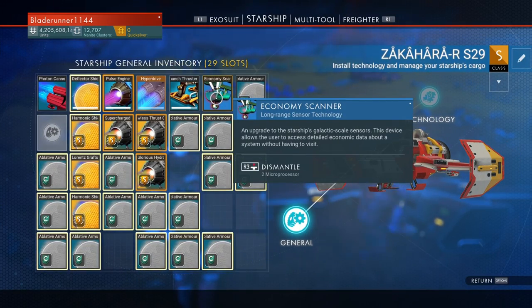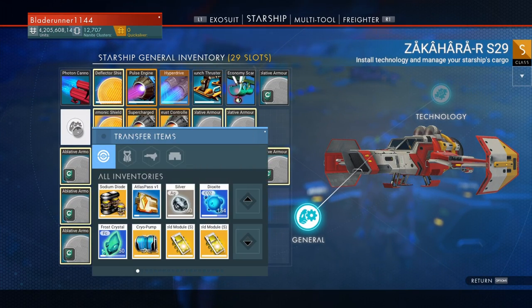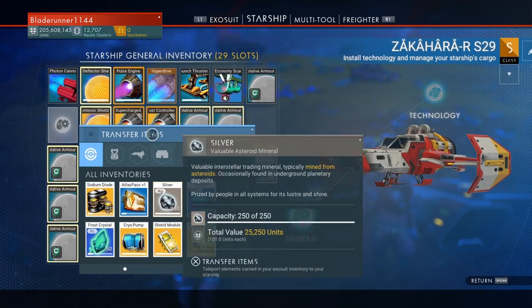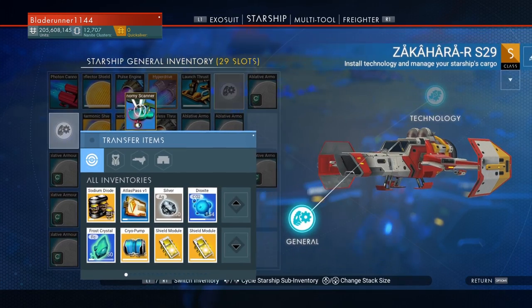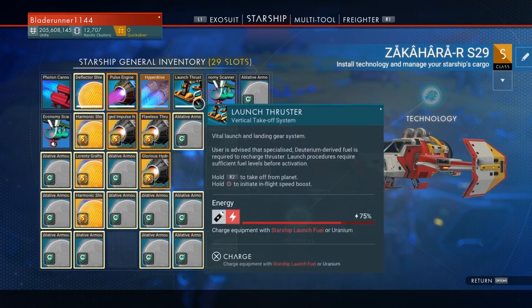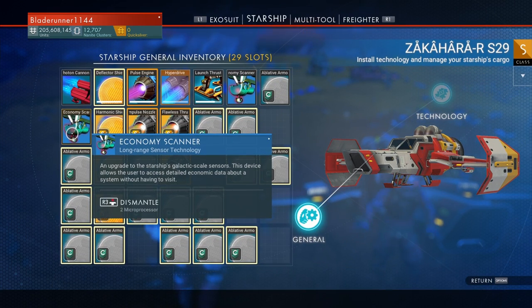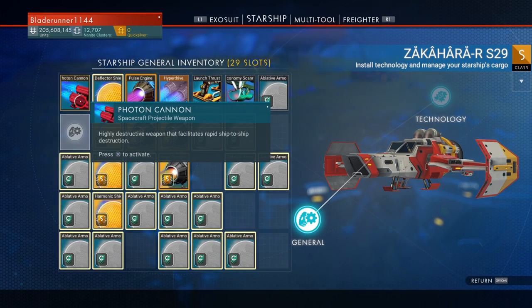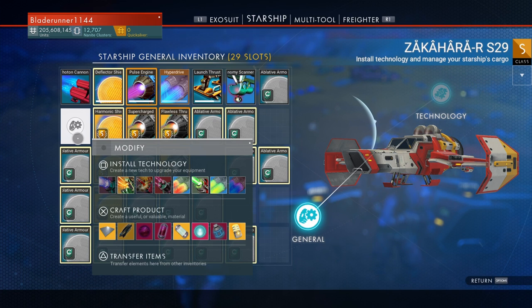If I wanted to move this economy scanner, I can duplicate it over into this spot by hitting triangle and selecting the first, second, third, fourth item and hitting up, moving it to that spot. It will also duplicate it, so if I delete one it effectively moves it without me having to rebuild that item. But if you're doing one that cannot be deleted, you will still not be able to delete that item.